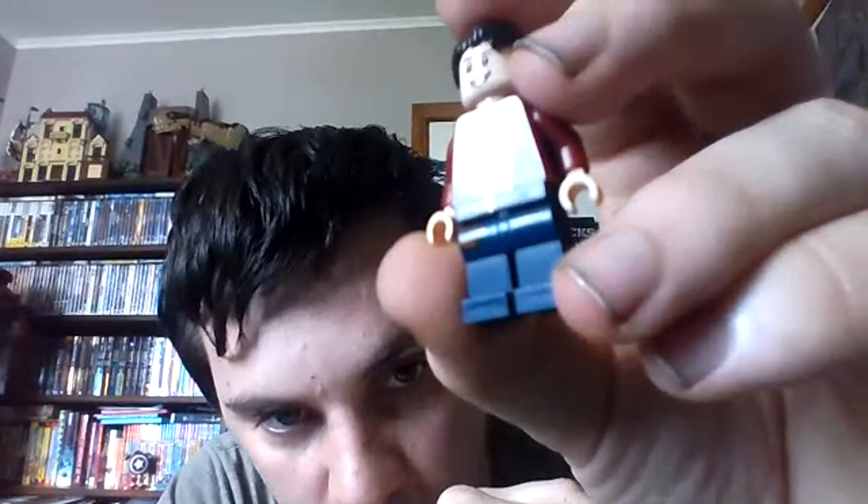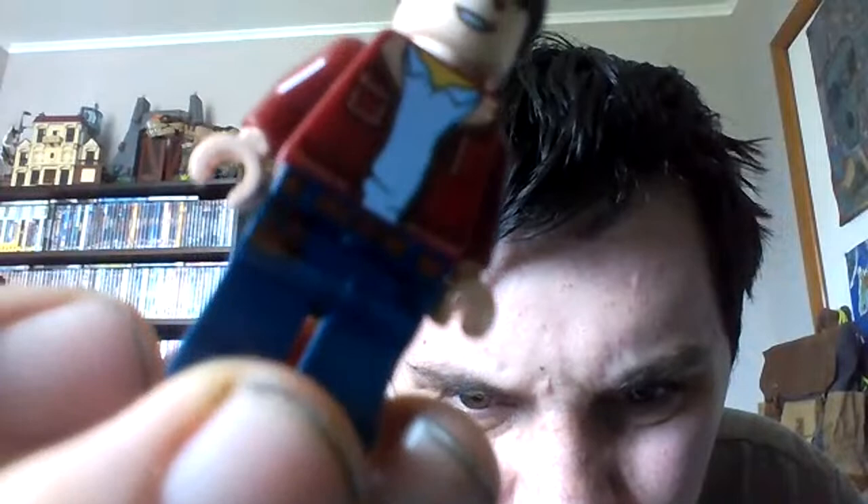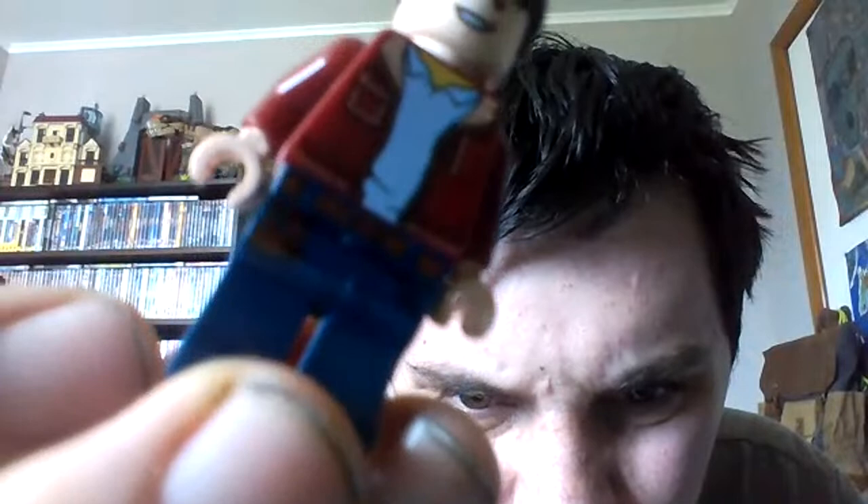He wears a light blue t-shirt, dark blue jeans, these shoes. And his dark red jacket — his dark red jacket is very important to him. You'll find out what's so important about it in his backstory. He also has this little pouch on his jeans. We'll come to that later as well.